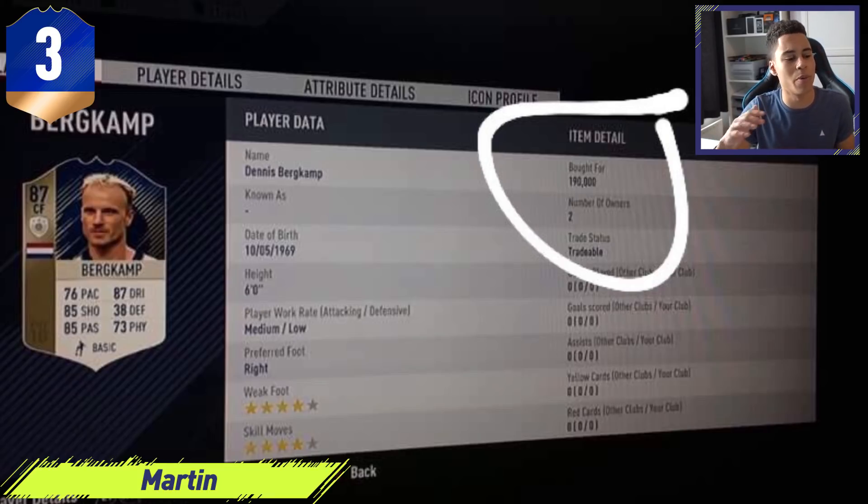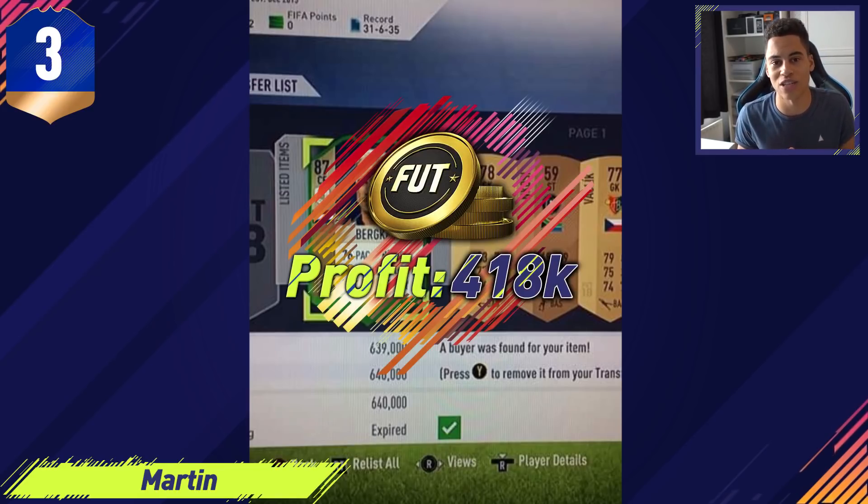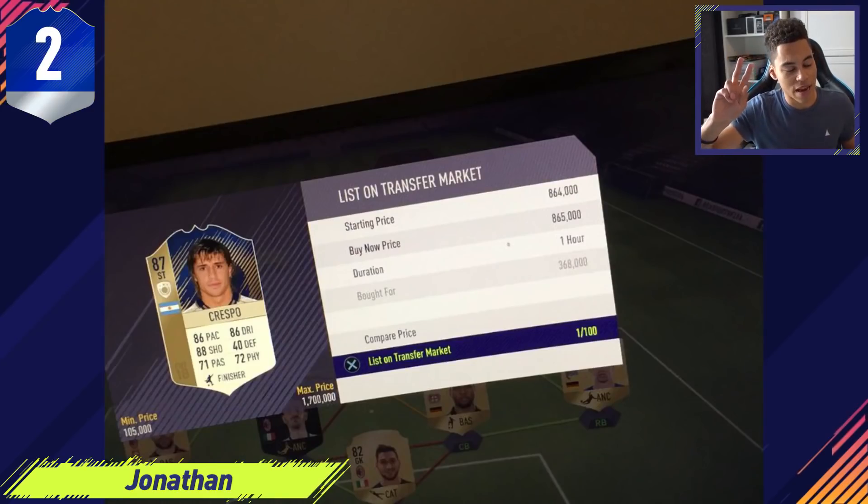It's a fresh card — no games played on it. Fresh icon cards actually do sell for a little bit more if you didn't know that. He sold his Burcham for 640,000 coins. His FIFA record is 31,635 — as bad as mine — but if his snipe skills are this good, I don't think his FIFA skill matters that much. In third place, bronze position this episode, Martin made a profit of 418,000 coins on one card.